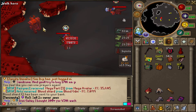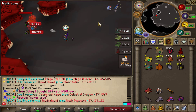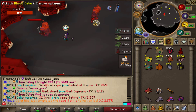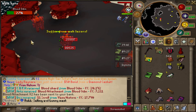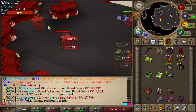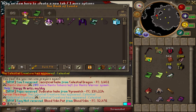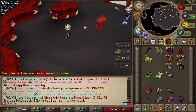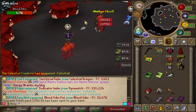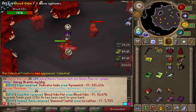Another blood shard drop — that's 1.5 built to the bank if we don't get impatient and try to make attachments like usual. Let's go, got ourselves a blood attachment! And not only do we get a blood attachment, we got a doubled one — that's big. There we go, we're at four now.